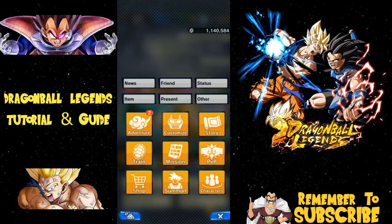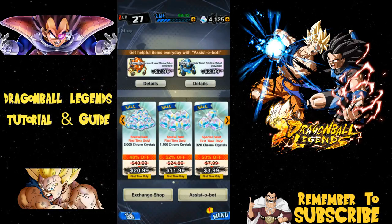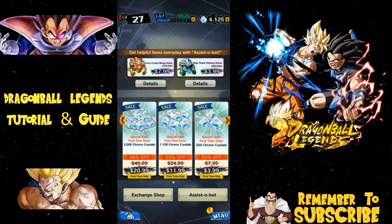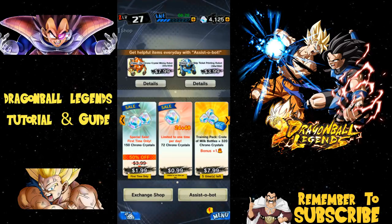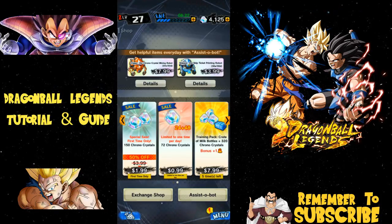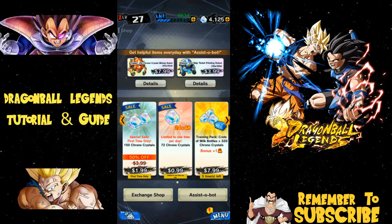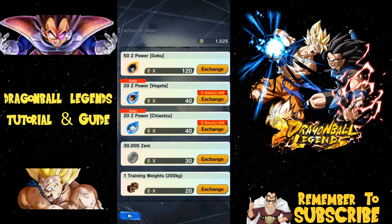Back on the main menu, the shop is available to purchase Chrono Crystals — I personally don't recommend it since once you start spending you don't stop. There's a monthly option as well. Everything is on sale right now since the game just came out. I ended up picking up the Goku pack and the Vegeta pack to limit break Vegeta and own Super Saiyan Goku — about $23 each. I currently have 4,000 Chrono Crystals and haven't summoned much. You also have an exchange shop, similar to the Baba Shop in Dokkan Battle.